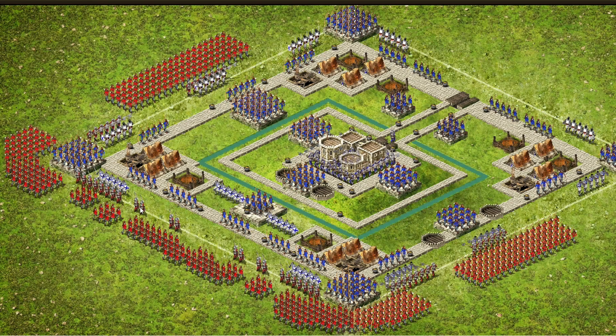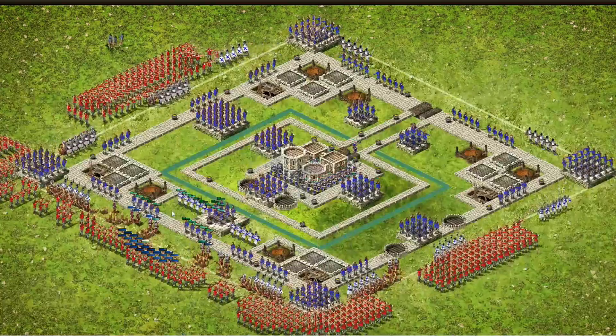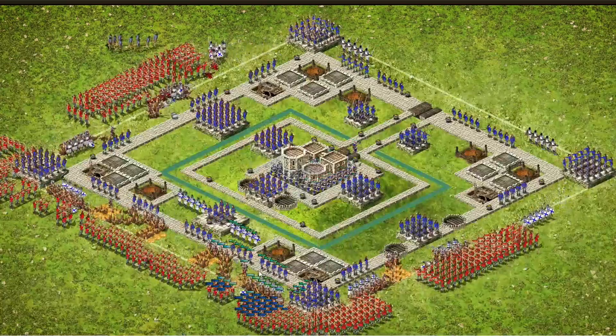You also want four pairs of pikemen placed here to tip off the oil pots on top of the wall. Here's the first attack — you can see all the pots are built here.